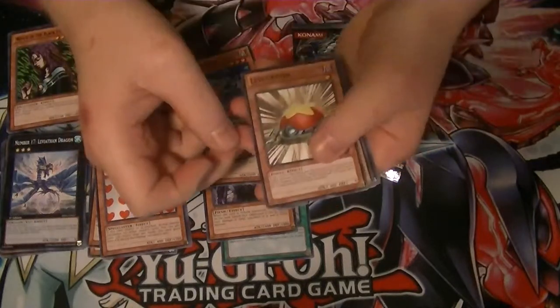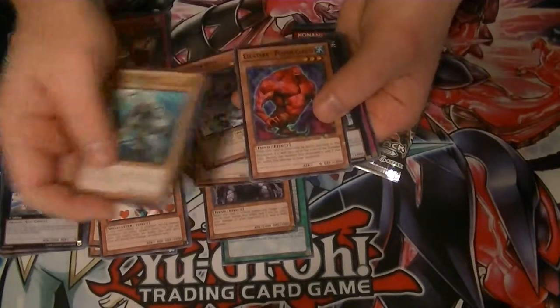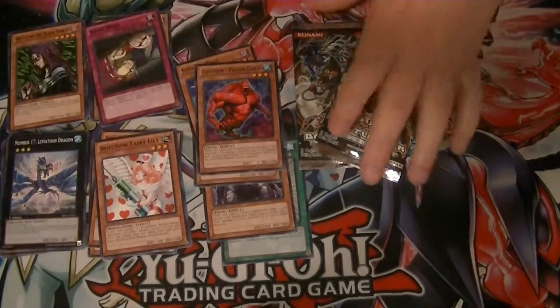Pack number 5. We have Level Eater, Insect Knight, our Star Foil is Cloudian — Poison Cloud. Our rare is Gachi Gachi Gantetsu and Spell Shield Type-8.